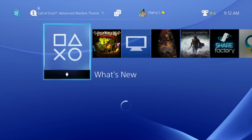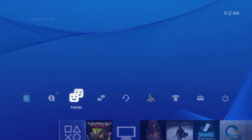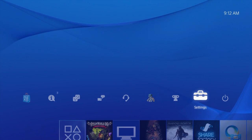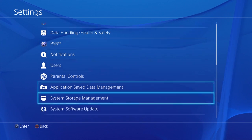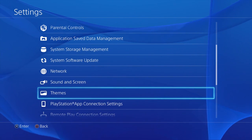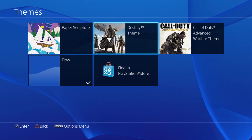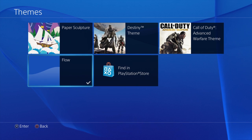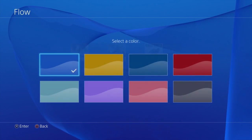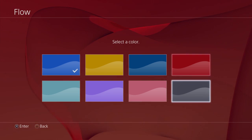First, what you're going to need to do is download the custom backgrounds from the PSN store. Go up over to Settings, hit X, and then scroll down to Themes and select by hitting X. You can see here I downloaded a few already, but if all you want to do is just change the background color, highlight Flow and hit X.